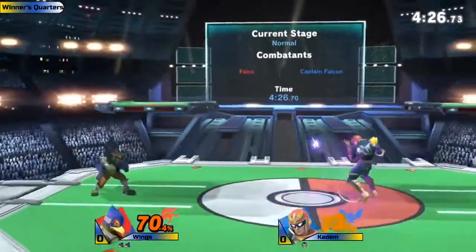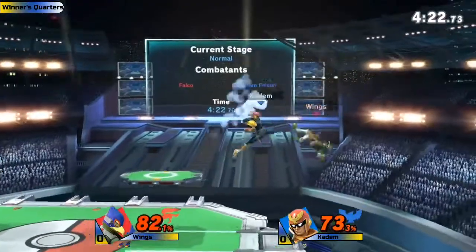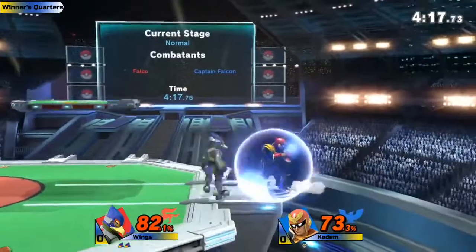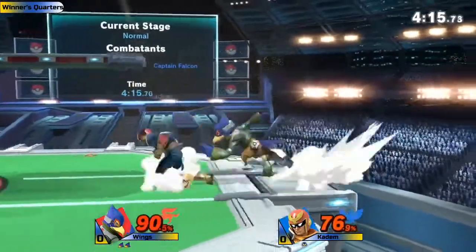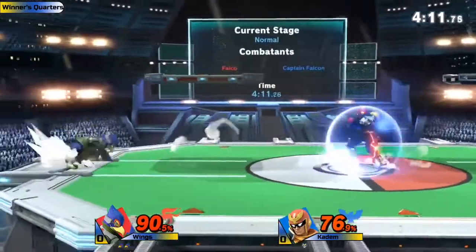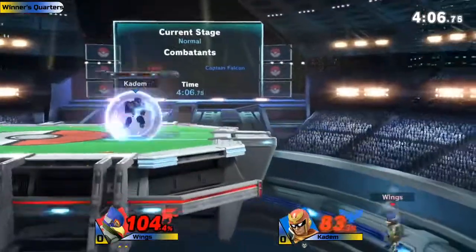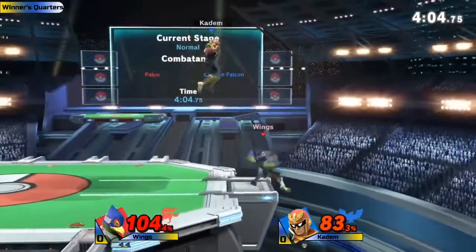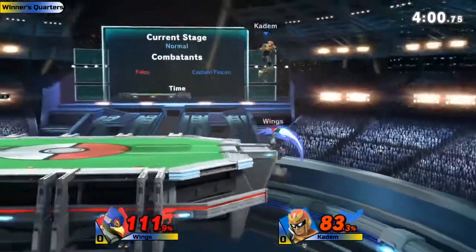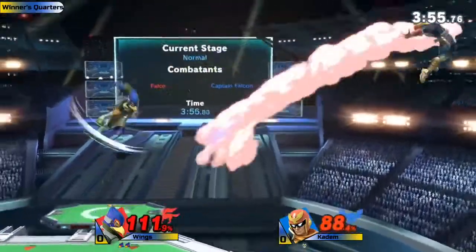Right there — good patience, and he's leading it into a really strong combo. He doesn't get the knee to finish but gets some substantial damage, and Wings is stuck on the edge. Katom has kind of adapted near the end of the game — he's got these combos started, using Falcon's good burst options to get in on Wings and not allow him to get that up-tilt that Falcos love, which just combos into literally everything they want.